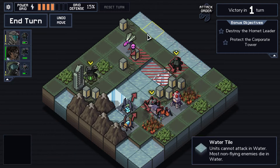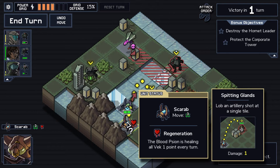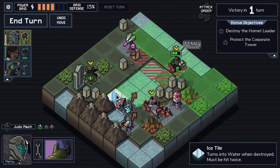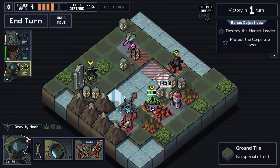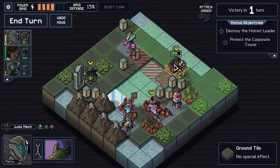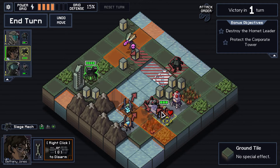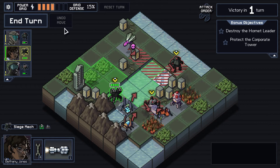I can kill the hornet leader and we won't take grid damage, but I have to use both the judo mech and the siege mech because we just do no damage. Just hit him, toss him, then hit him and shoot him — but then the grab mech dies. Even if I repair, it's getting hit for six damage. There is a way to save the tank: the tank can pull the hornet leader into the judo mech to do that one point of damage needed to kill. And that way we can use our siege mech for the kill. Undo moves, undo moves, undo moves.